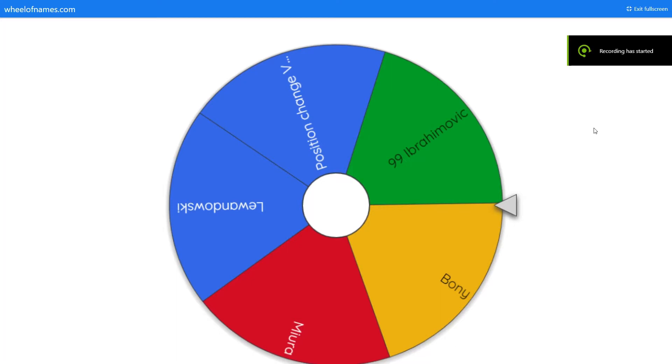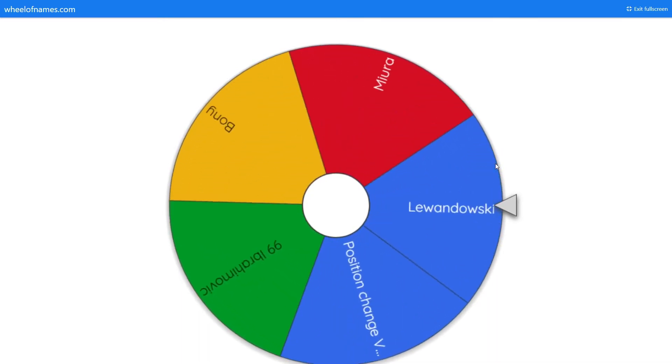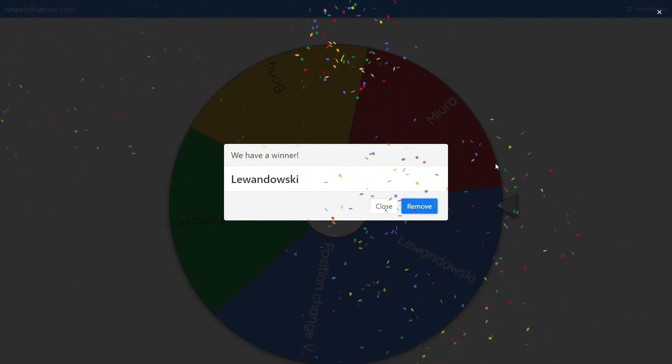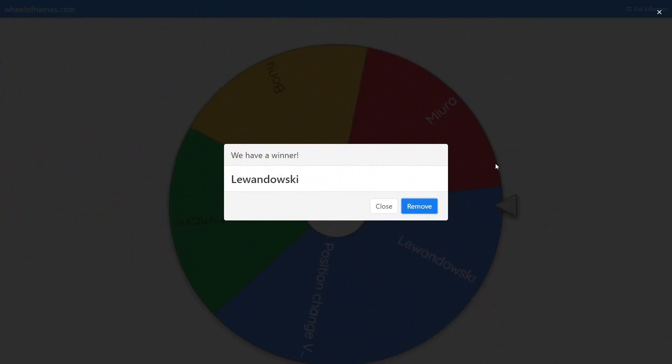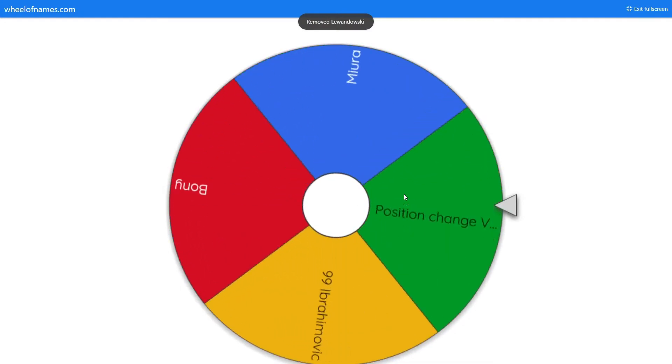So I've got the five players set up. One option is a position change for Valverde - he's quite a good midfielder, so if we get him we have to change him to a striker. I forgot about the formations, but that's alright - the formation we're going to use is a normal 4-4-2, so we need to pick two strikers. We spin and we get the second best pick: Ibrahimovic at 99, but Lewandowski comes up first. That's good - we've got Lewandowski in our team.